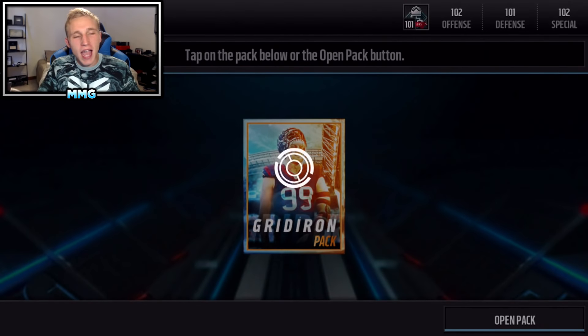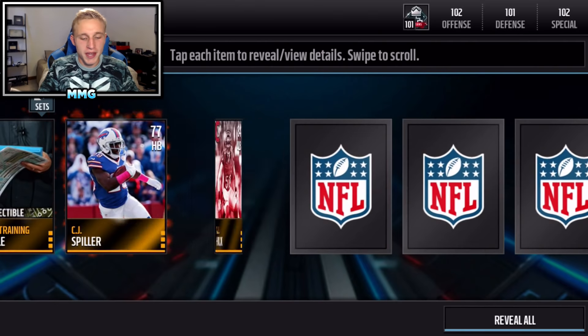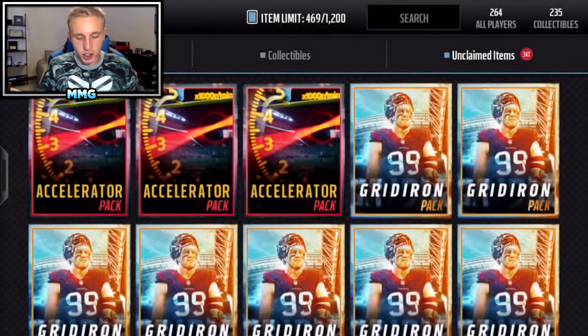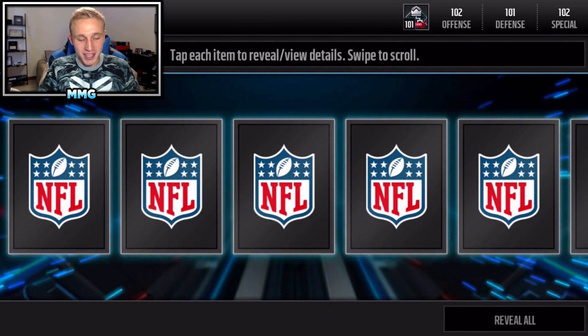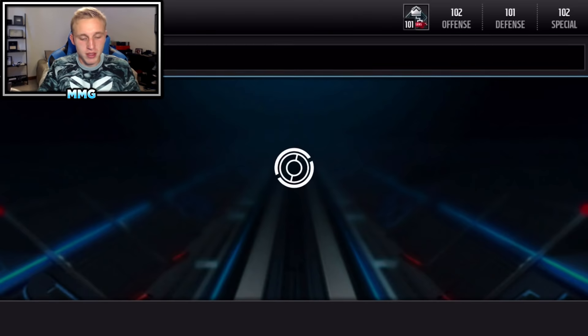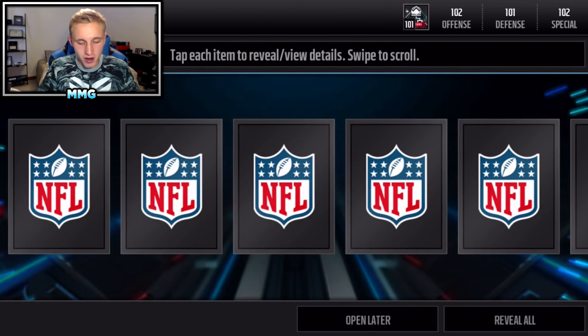You can also get Campus Heroes and touchdown packs in these. I saw somebody pull a 96 CJ Mosley in one of these, which was pretty nice. There's a Sean Smith — not the 96, but nevertheless an elite player. And then nothing — Andre Smith — which is decent. As long as you get an elite in the pack you're doing all right.